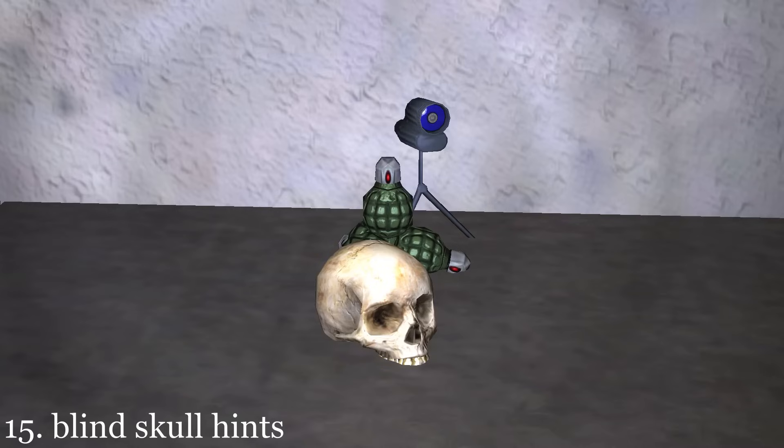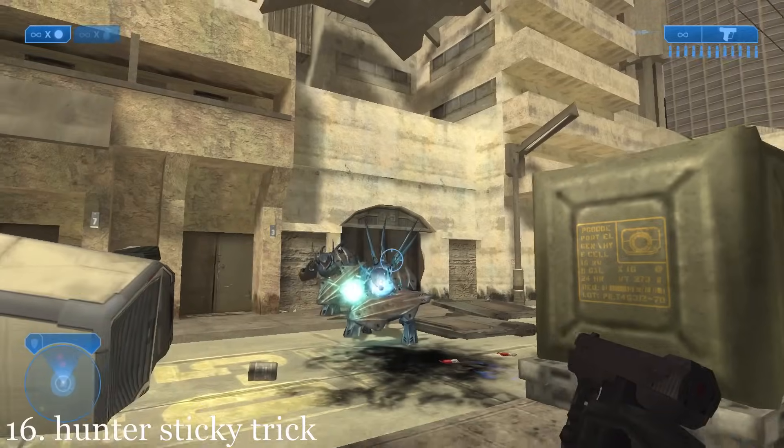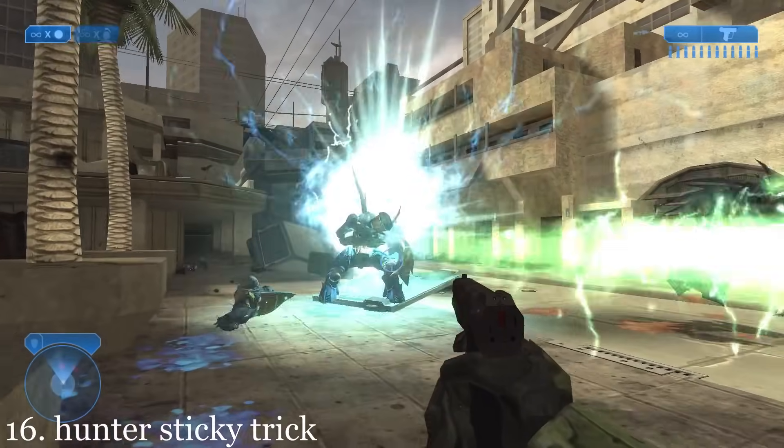The Blind Skull has four grenades and a spotter's optic sight next to it, a clue to the Skull's ability. If the player sticks Hunters with Plasma Grenades, the Hunters will become stunned for a short period of time.